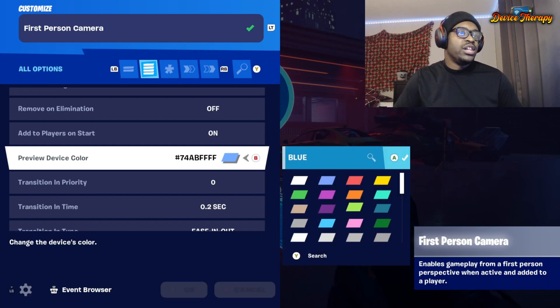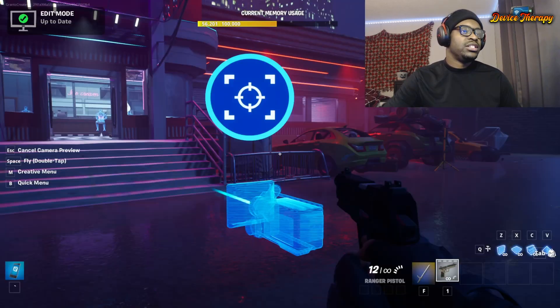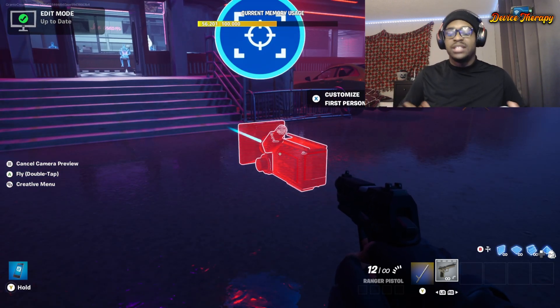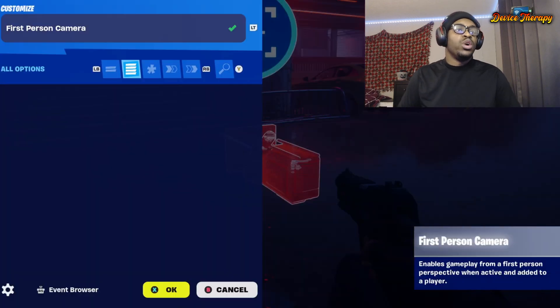Preview device color — you can just change the color of the device. It's not necessarily an important thing, but if you want to color-coat each team with the cameras and everything like that, this will help you organize it a lot better.